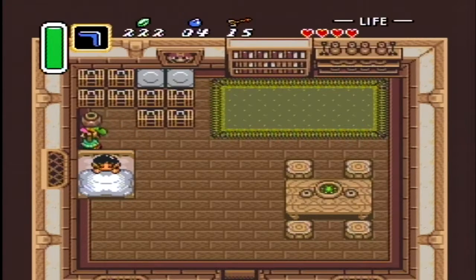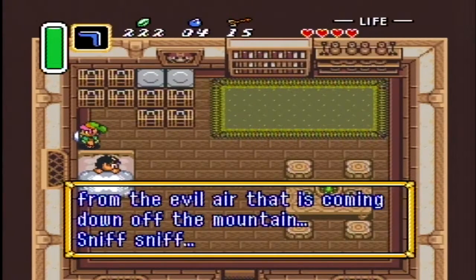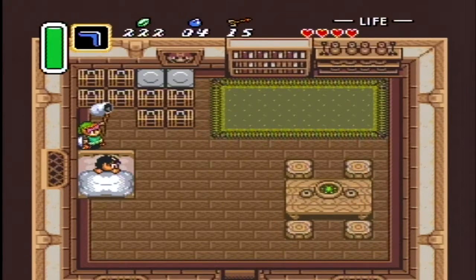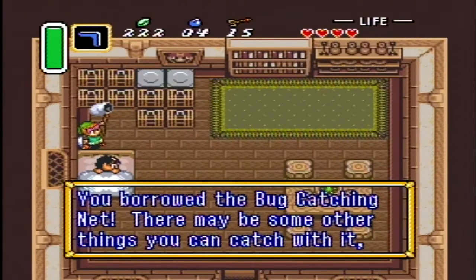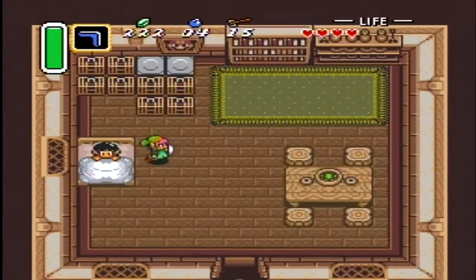However, he has the flu and couldn't get up. 'I can't go out because I'm sick. People say I got this cold from that evil air coming down off the mountain. This is my bug-catching net — I'll use it when I'm better, but for now I'll lend it to you.' You've got the bug-catching net. There may be some other things you can catch with it too.